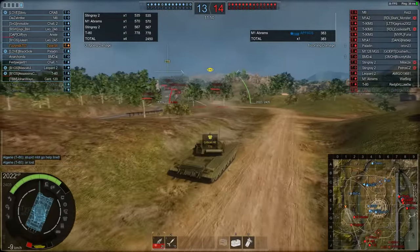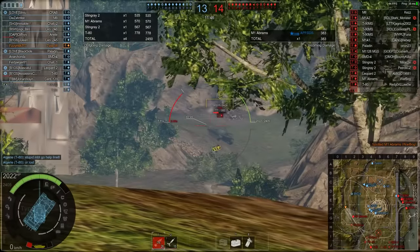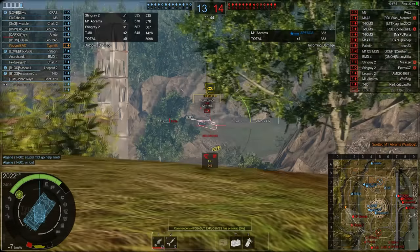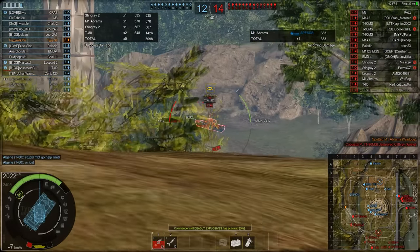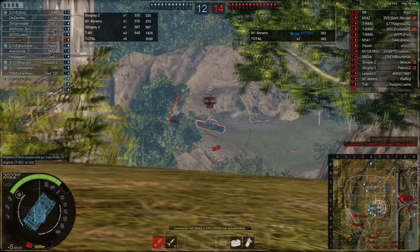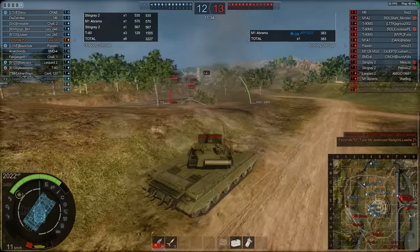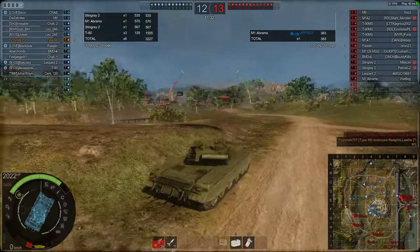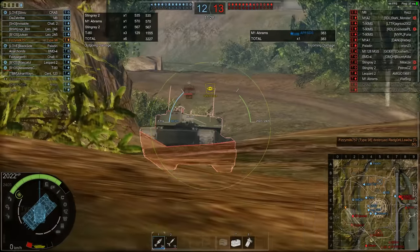7.71 seconds for a 125mm gun is not bad at all. There's the T-80 running away — fire, boom — 778 damage for a critical hit on the top of his engine deck. It does quite a high DPM actually; I was pleasantly surprised. Straight through the side again, 648. I like the gun. I just don't like the vehicle — the armor is non-existent for an MBT.